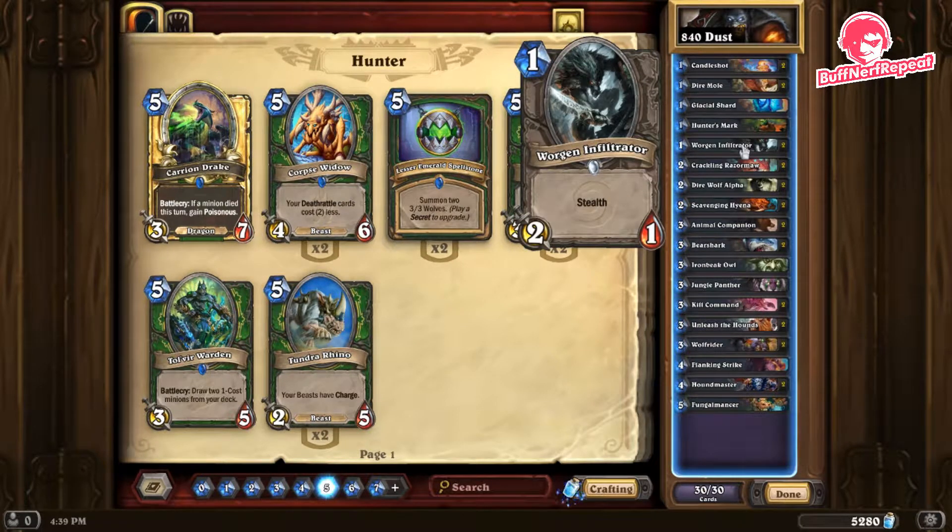Worgen Infiltrator — the reason I like this card is because it's a stealth card, meaning it can't be targeted. It's almost a guaranteed two damage to the face, or a decent trade if going first.